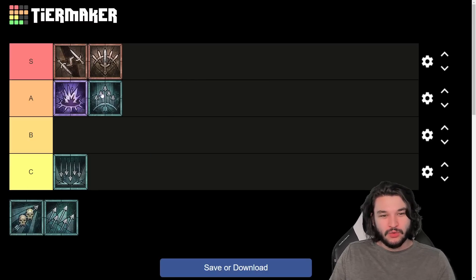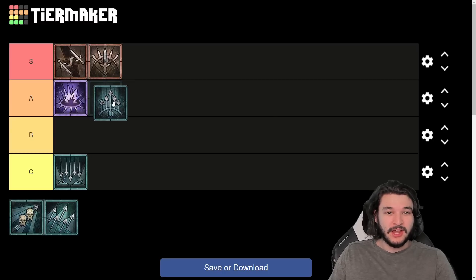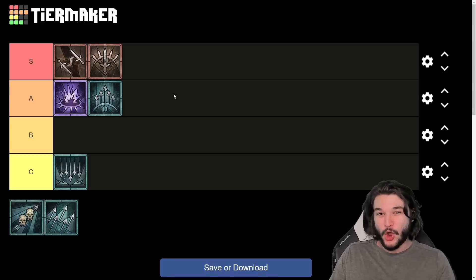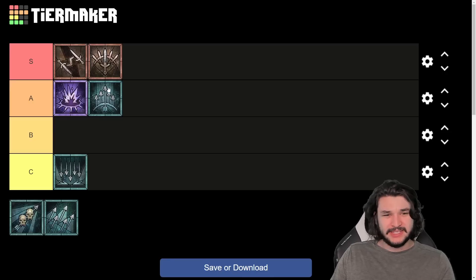Next up is Barrage, which has been really really good — I'd put it just behind Trapper in A-tier. Barrage has been very solid; cold imbuement and shadow imbuement work well with it. It's great for speed clearing — you can crush through packs very quickly. Keep in mind Barrage isn't actually an AOE skill; it's more like a shotgun to one enemy. Its single-target damage is really good, comparable to Rapid Fire and Twisting Blades, but with the Barber you can get solid AOE out of it too.